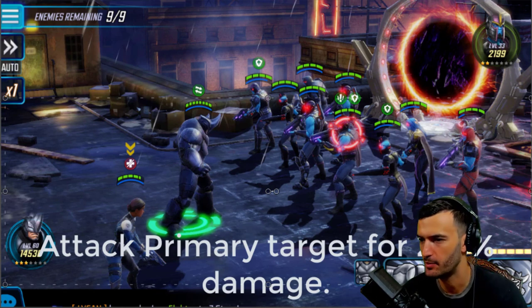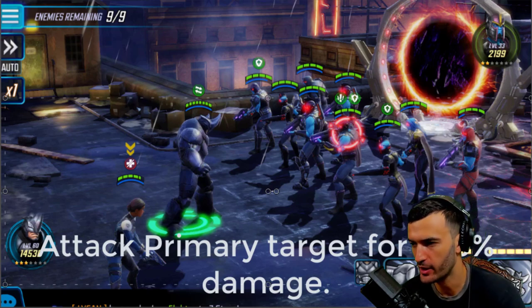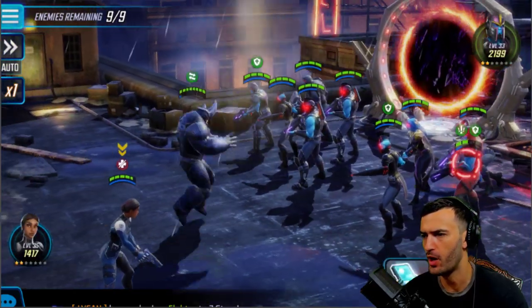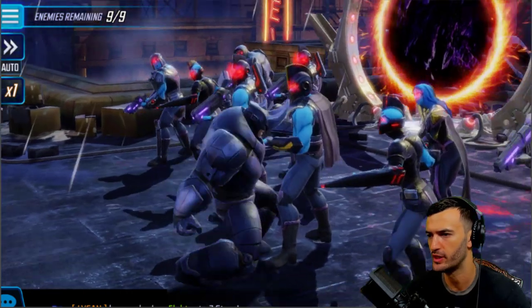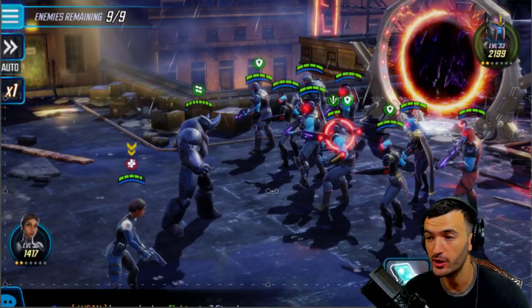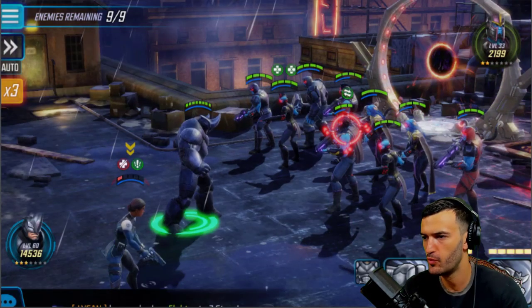Let's take him into battle and look at his abilities one by one. His basic is pretty basic — attack primary target for 290 damage. Just one uppercut to the face. 290 damage is actually pretty good, not bad for a basic, but not my favorite.